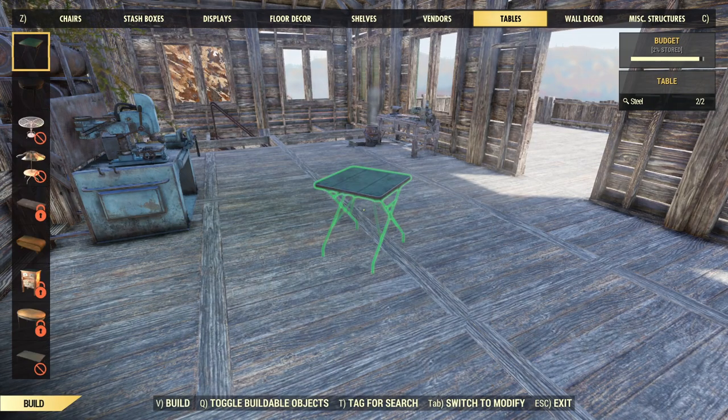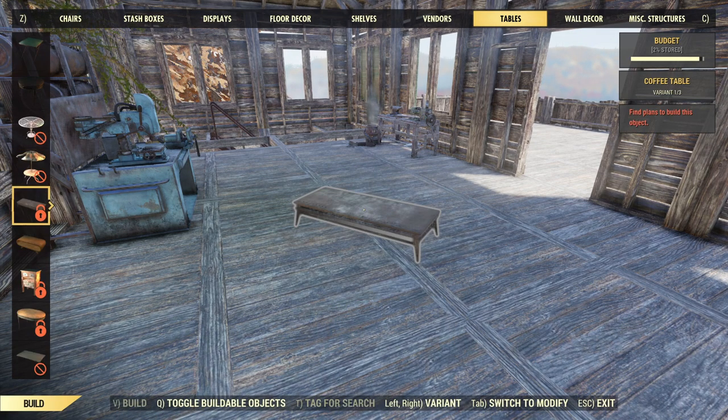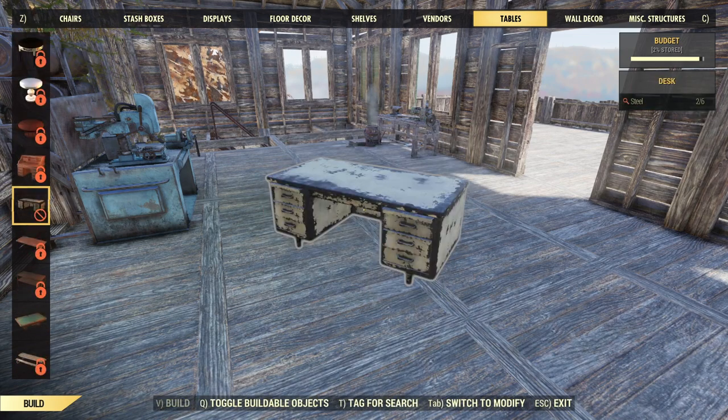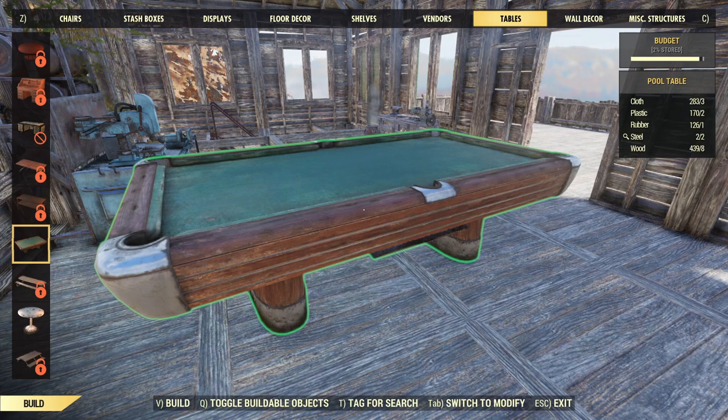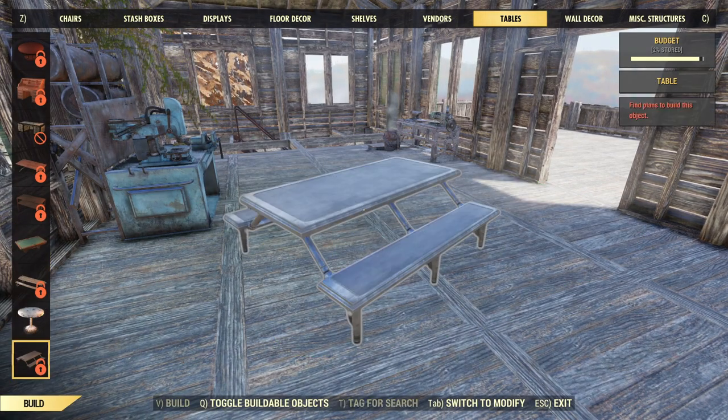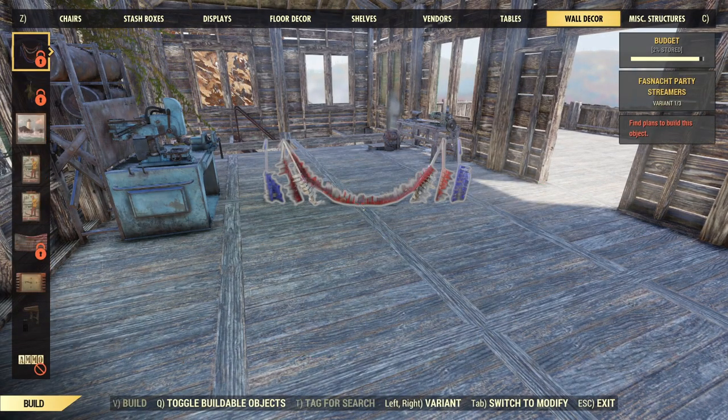We've got vendors — we already did that. Tables. Do I need another table? Yeah, something else I don't have is really like a dining room. It's not really a dining room kind of place. Oh, I've got a pool table — that's kind of cool. Wow, that takes cloth, plastic, rubber, steel, and wood to make. But I don't really feel like this is a pool table kind of place.